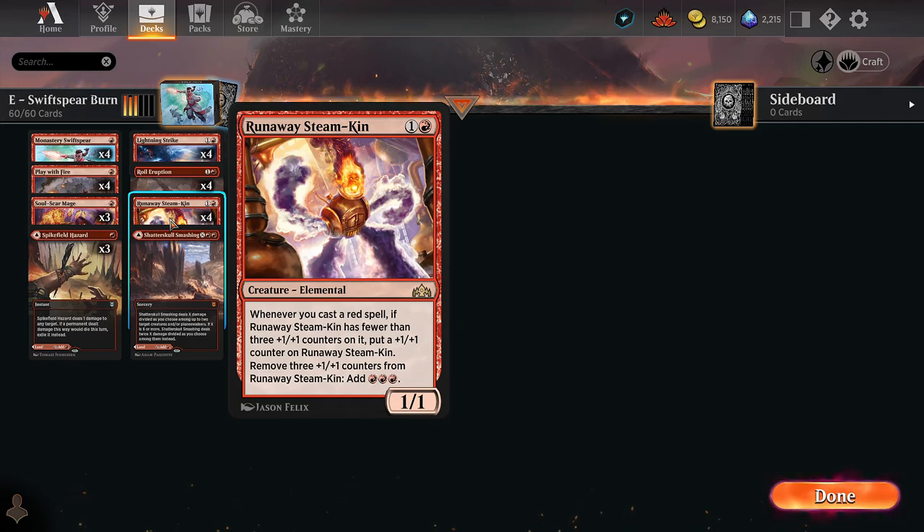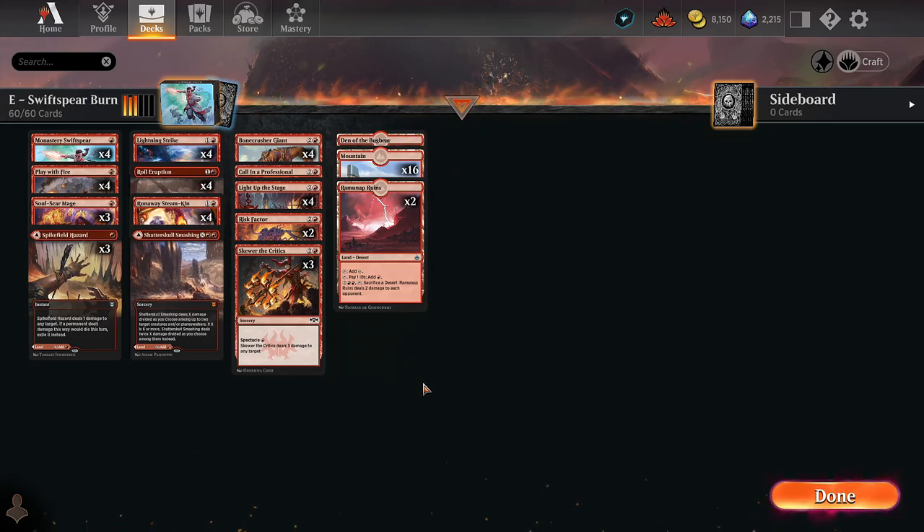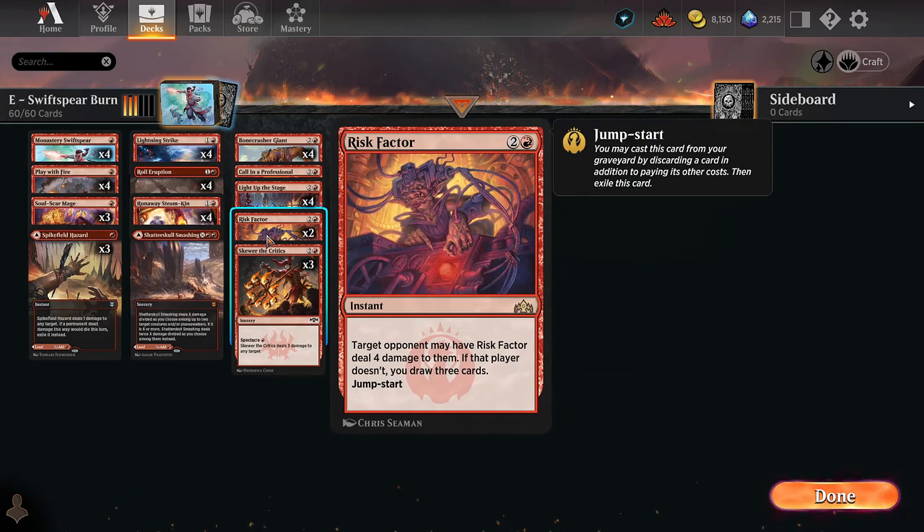We also have Bone Crusher Giant which has Stomp — a burn spell — and Skewer the Critics which is also a burn spell. We're playing a single copy of Call In the Professional: three mana, three damage, players can't gain life, so we can use that in response to a life-gain spell. We're also playing Runaway Steam-Kin: two mana, one-one, gets a plus one plus one counter every time we cast a spell, can only have three counters total, but we can remove those counters to add three mana.